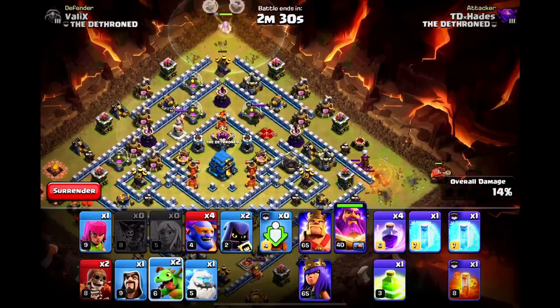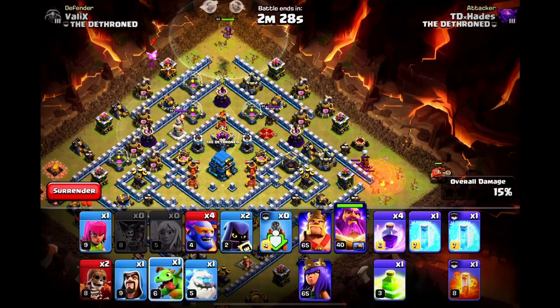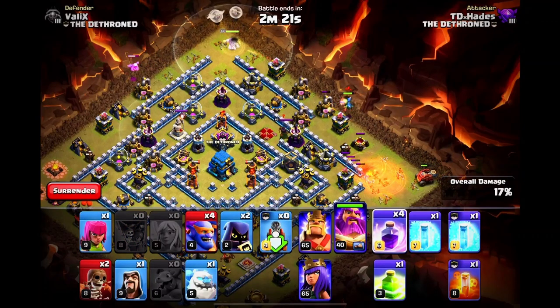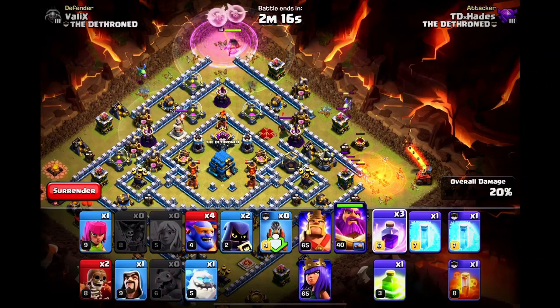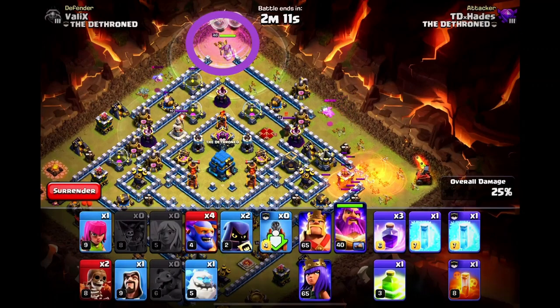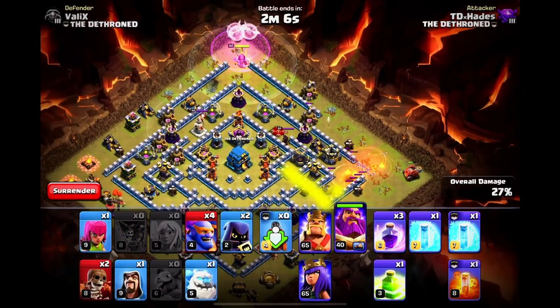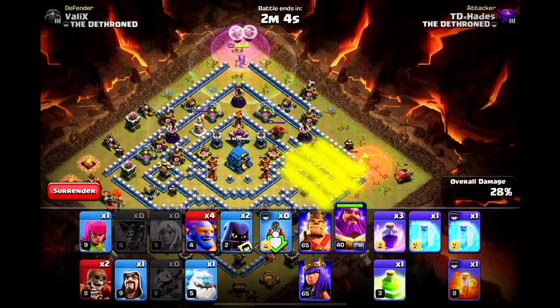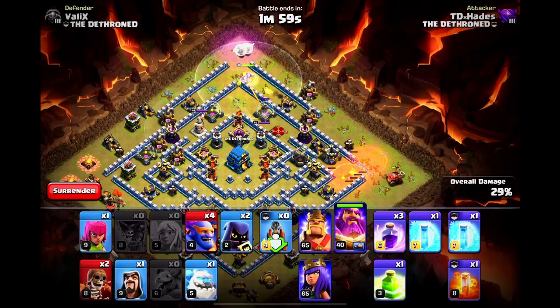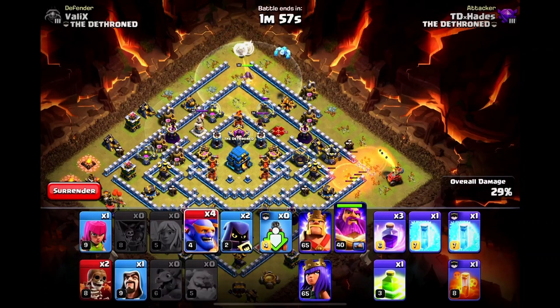Our kill squad basically just consists of four bowlers, an ice golem, and our heroes. So you can use the remaining space to carry some baby dragons to help the funneling process, or you can bring some wizards to help clean up the base faster. I used a rage spell on the warden to help speed up the process as our time is running out. Our Flame Flinger has done a good job at clearing out 6 o'clock. The whole corner will be wiped out before our kill squad reaches that area. The 60 seconds are over and it's time to enter phase 2 of the attack — deploying the kill squad.